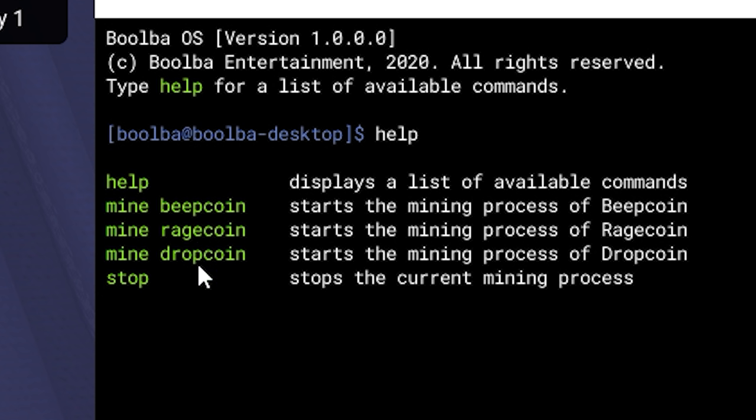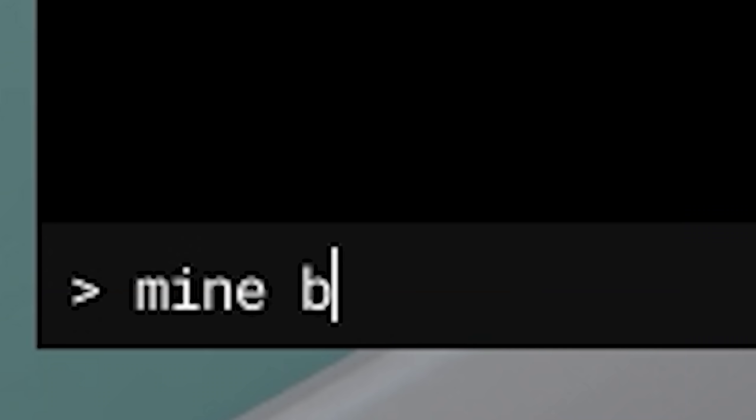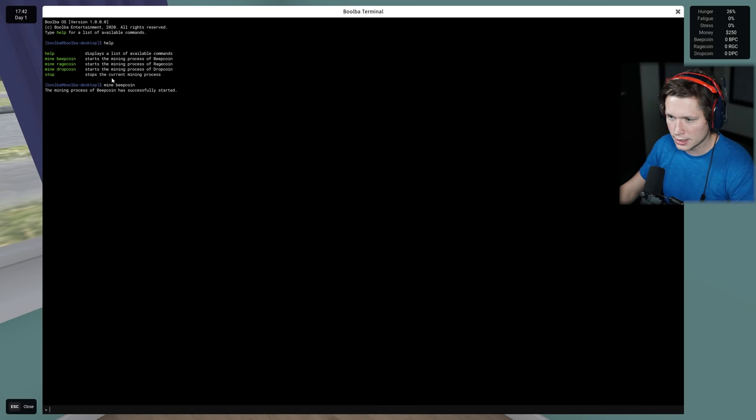Mine beep coin, mine rage coin, mine drop coin, or stop. I'm going to say mine beep coin - we're going to get this thing going. So this is the crazy part: back in the day, many years ago, you actually could straight up mine Bitcoin just off the computer. Eventually if you had something with a few graphics cards that would work. Nowadays you need basically super computers and super specialty things. But look at this - we've got our first beep coin coming in and before you know it, your boy is going to be mega rich.